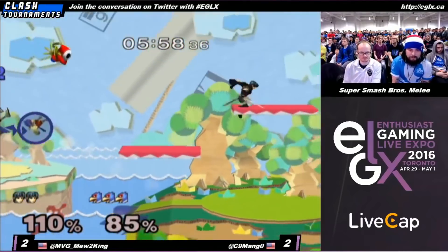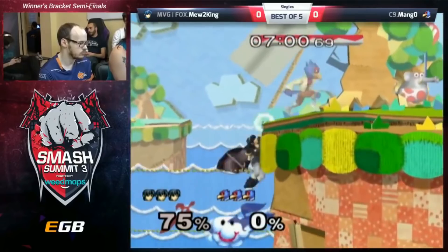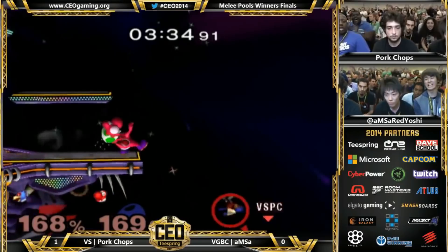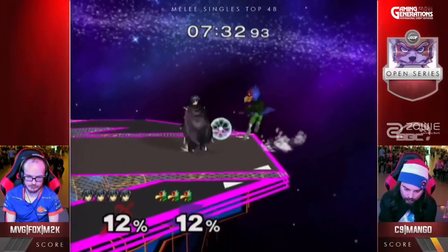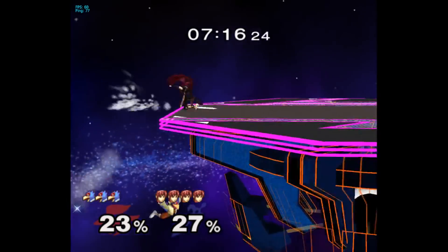By now, most fans of competitive Melee have probably heard that Falco's double laser technique from the ledge is punishable, while it's true that the technique can be punished. Different members of the cast deal with Falco's double laser in different ways. This video will focus on Marth's anti-double laser toolset, and will explore Marth's ability to counter the double laser, which is something I believe is a highly underutilized option in Marth's anti-Falco toolkit.